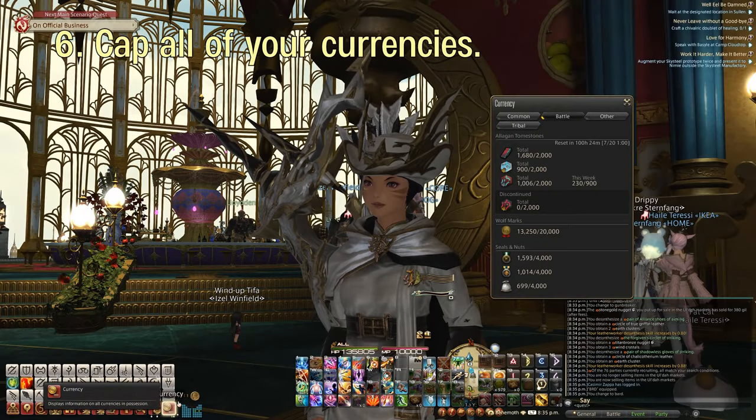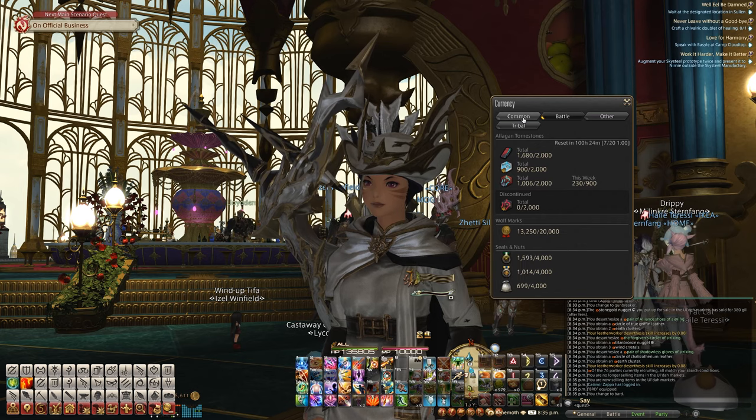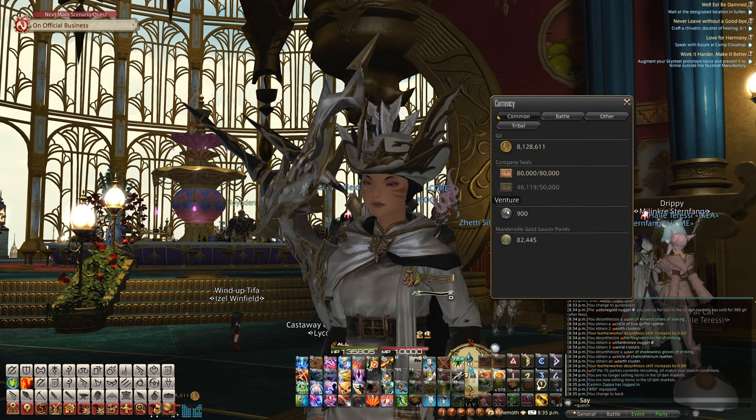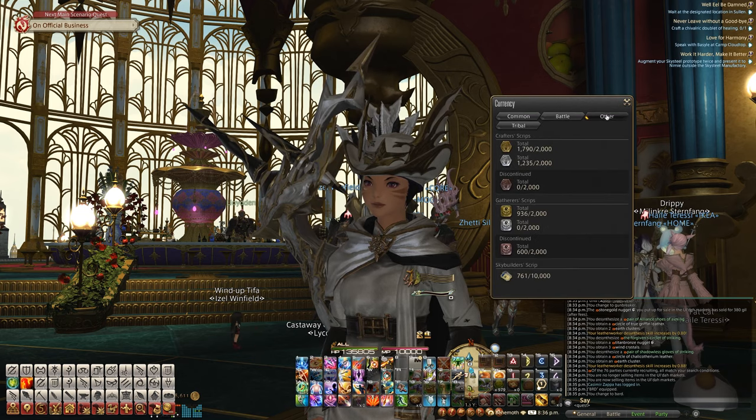About three to four weeks before the expansion drops, you'll want to cap all of your tomes, scripts, seals, and max out any other currencies you want. Even though these currencies will most likely be obsolete, chances are you'll be able to trade those old currencies into the new currencies for new gear and items.